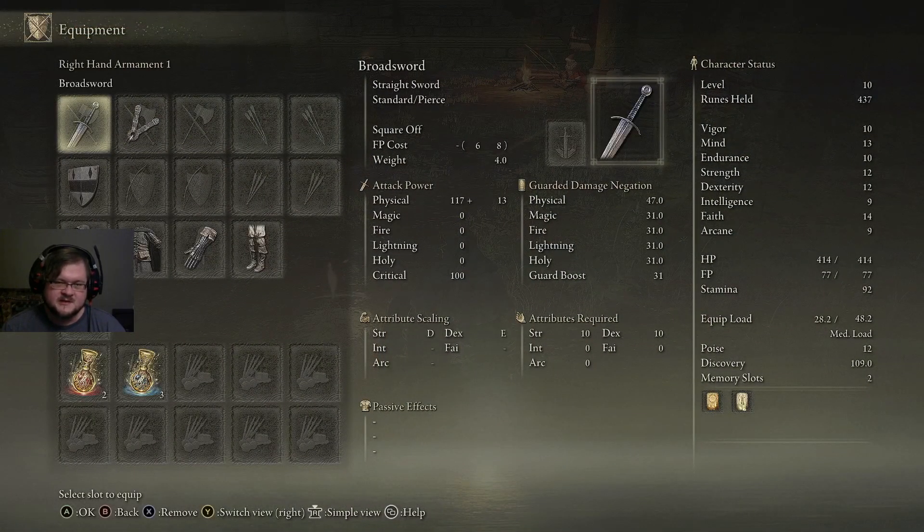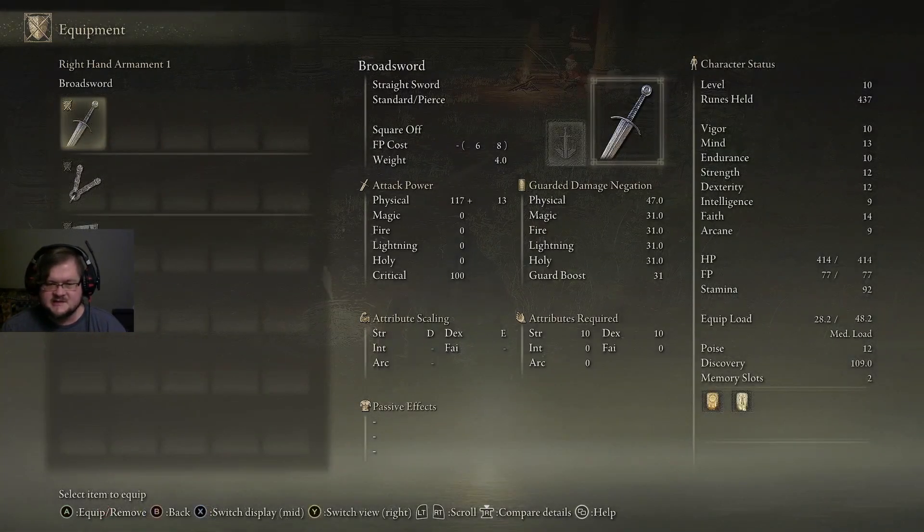First, let's start with pretty much any item in the game — it has scaling. You can see there seems to be some sort of attribute scaling stat here: B, E, and then some numbers. Strength 10, Dex 10 — these are the requirements. You have to have this much to use the item effectively. If you're below on Strength or Dex, the item will do far less damage and you won't be able to effectively use it. With scaling, this is how much extra damage you get per stat point.